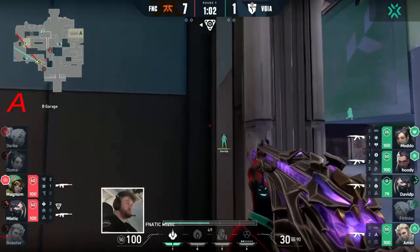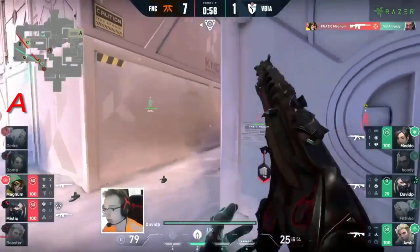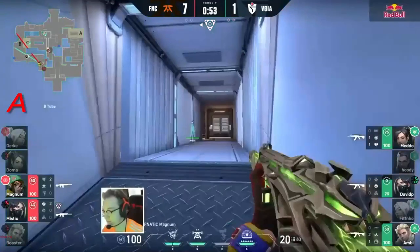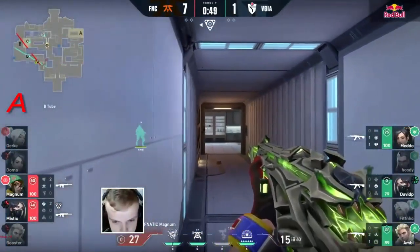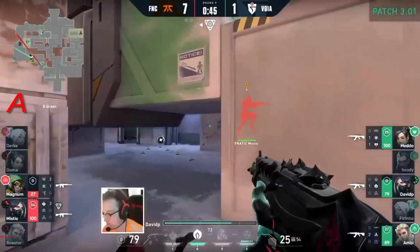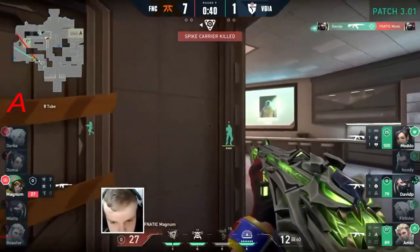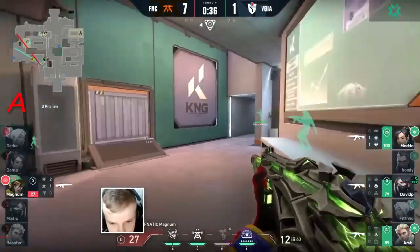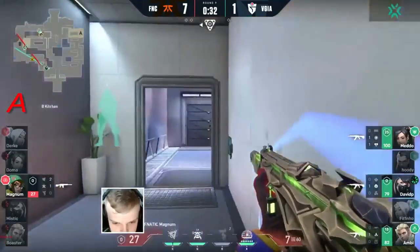It feels like they have a foothold in a buy round. They're still going to be very careful though. Magnum on the lurk is always as deadly as ever. The sneak through the smoke is going to bring things back into a three on two. Still an advantage in the other direction. Ambi is going to play this calm and collected, already done enough damage that he can afford to fall back. David P almost went a little bit wrong, but he finds his third kill of the round. His aggression, his positioning has been nigh on perfect. And Magnum - he's not so sneaky anymore.